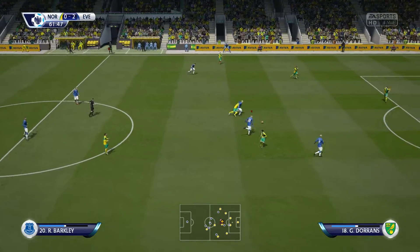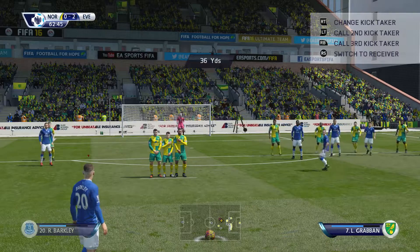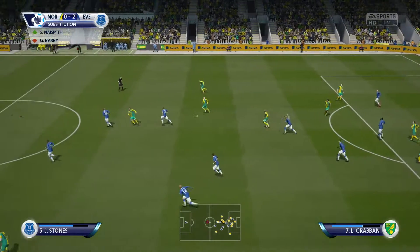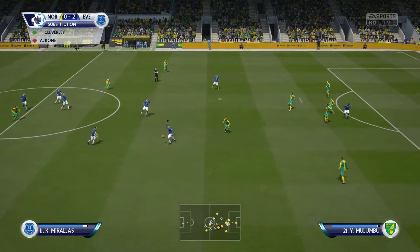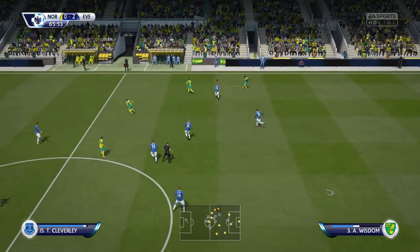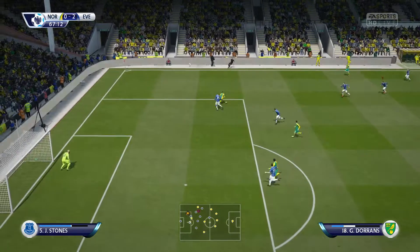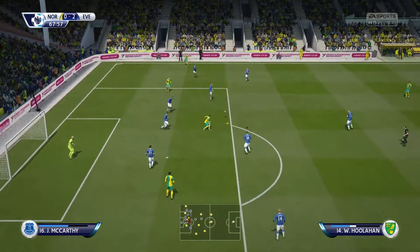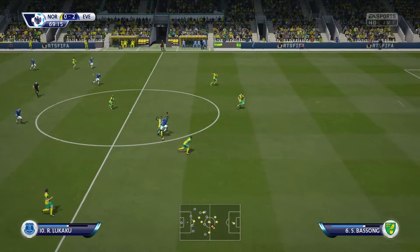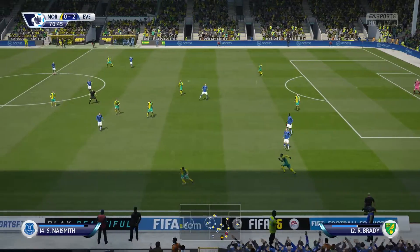Graeme Dorrance — and that's a foul. They'll get a free kick for that. And the goalkeeper's won it, got right behind the free kick. Graeme Dorrance. Crosses in. Naismith. That's a real tussle between the two of them trying to get the ball. Brady.